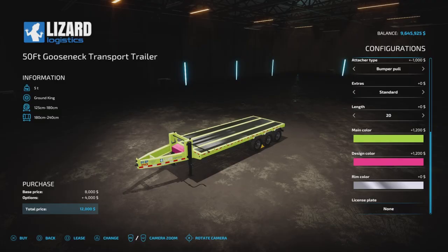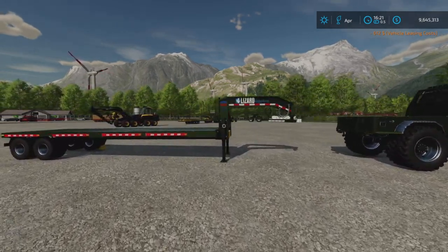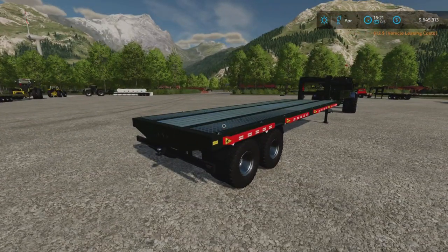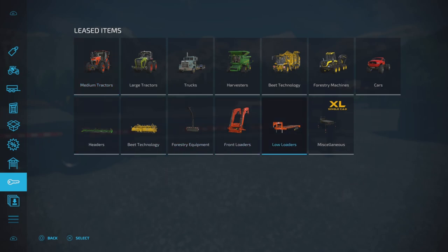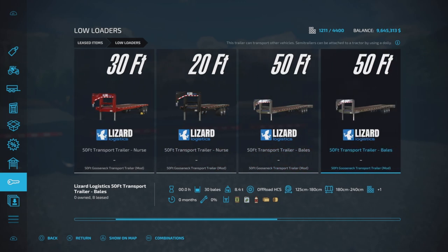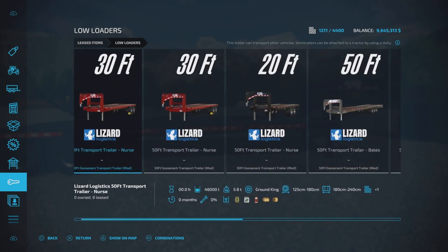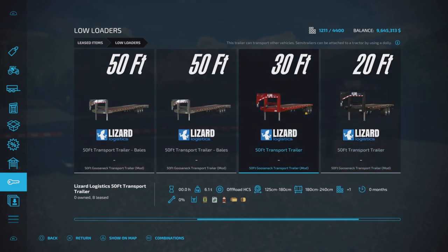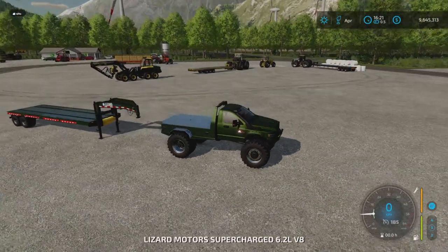Then there's a license plate option. What's really nice is that I've leased more or less all of these, and you can actually see in the lease menu which kind they are — not the same. You can see how long they are: this one is a 50-foot for bales, this one is with nurse, and this is an ordinary gooseneck. So you can see exactly which one you want to deliver or sell. Pretty neat.